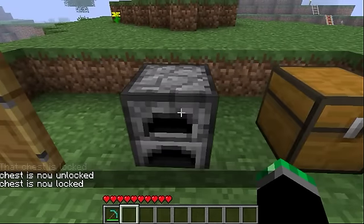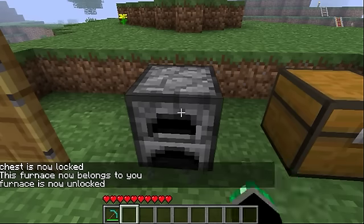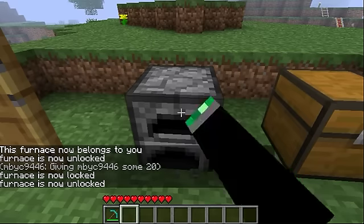Same thing with the furnace, if you want to walk away while smelting. This furnace now belongs to you — locked, unlocked, same type of deal.